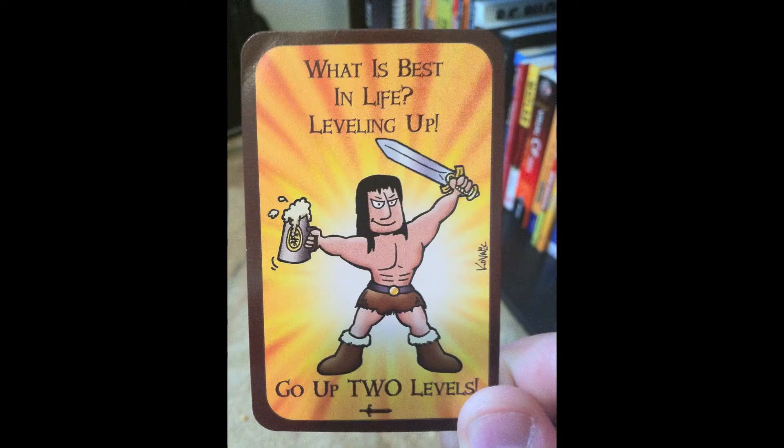And of course, you've also got a little bit of Conan flavor in all the other cards, including the obvious 'What is best in life?' — leveling up. You don't just get one level, you get two. It's really designed so that you can mix this in with regular Munchkin and it meshes well. You don't really have as big of a rules problem as you do with some of the other games. You couldn't even tell if you just mix them in, because they've all got the same backs on them. So that's a plus.